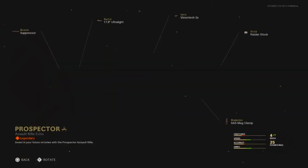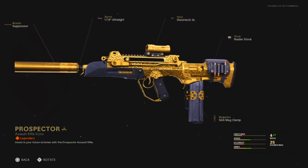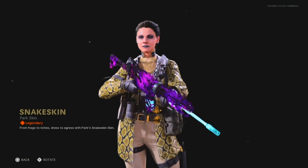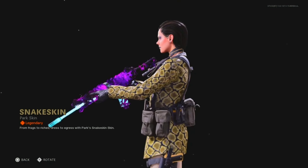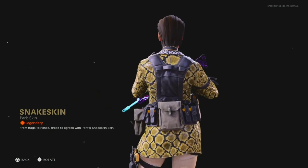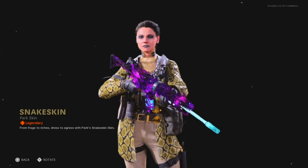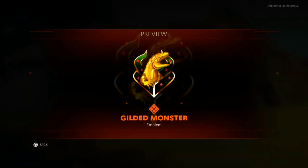We also got the Prospector — another FFAR blueprint. The FFAR already has a Gilded Age blueprint, come on. Anyway, it comes with a Raider Stock, which is the only somewhat good attachment on it. Then we have the Snakeskin Park operator skin — I forgot this bundle comes with an operator skin. She has this snakeskin-themed jacket on, which looks pretty sick. We also get the Gilded Guardian calling card and the Gilded Monster emblem, and the Gold Nugget charm.